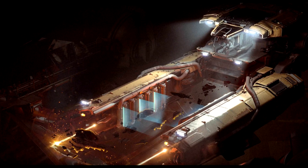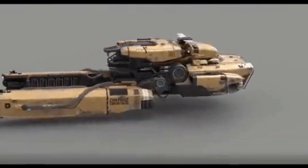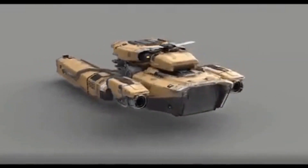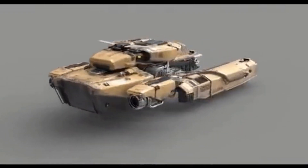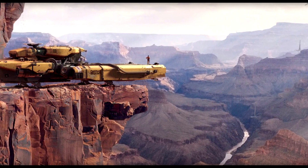As far as components go, the radar, computer, and power plant are all size-one small. The coolers and shields are two small. You have two small fuel intakes, one small regular fuel tank, one small quantum fuel tank, and one small jump drive. The vast majority of components are small because it is a small ship and not meant to be a performance machine.